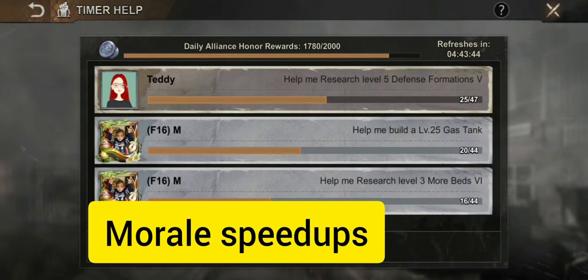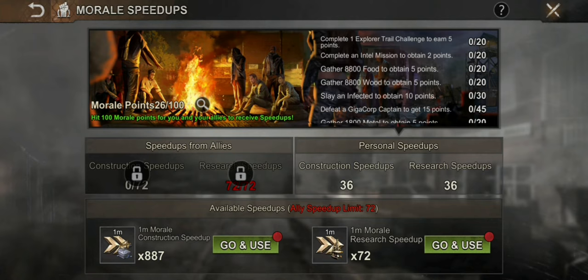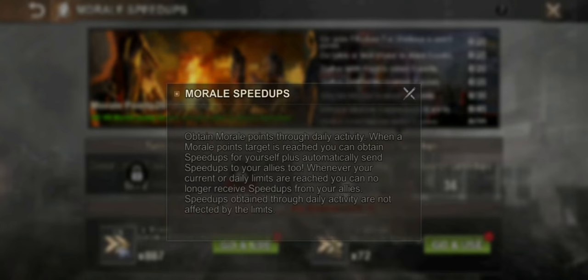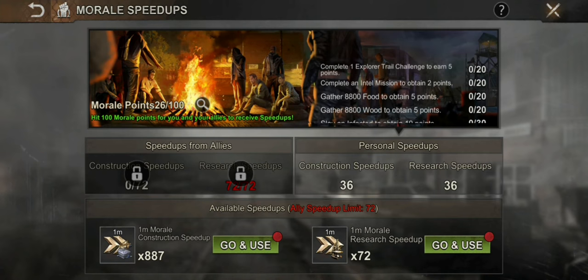Next let's talk about morale speed ups. Everyone was wondering how these morale speed ups work. Go to your alliance and finish some of the tasks. For every 100 points that you make, 6 will go to yours and 10 will go to your alliance members. Same goes the other way — when alliance members complete tasks and collect 100 points, 10 of that will go to yours and 6 to theirs.